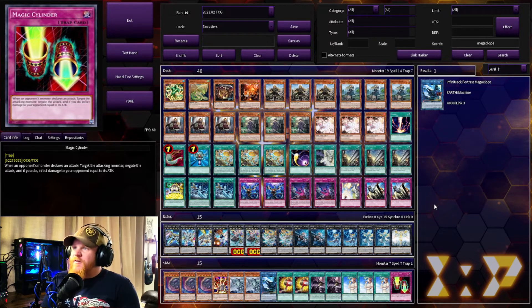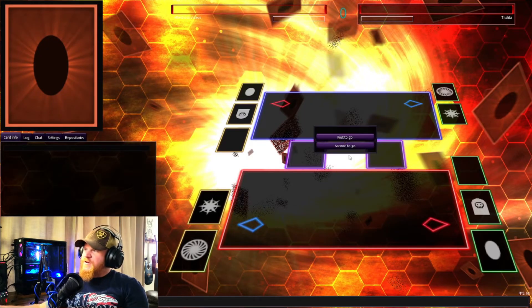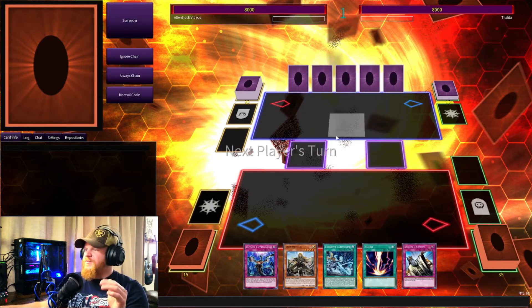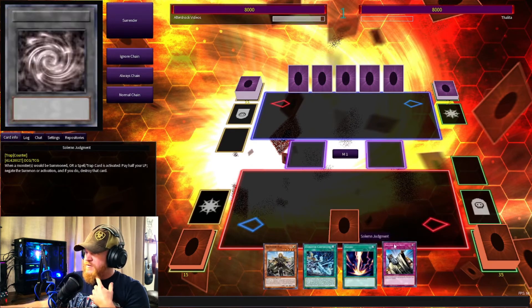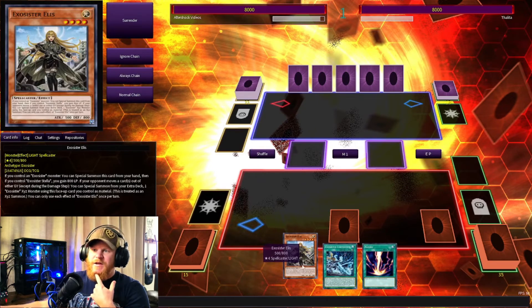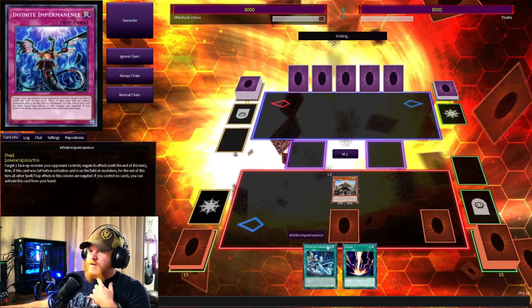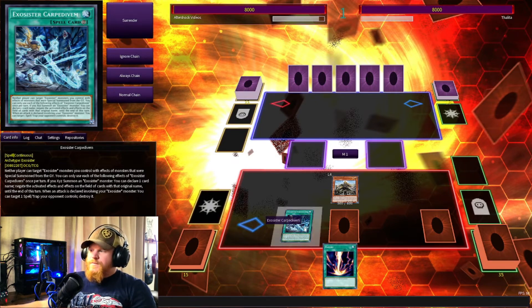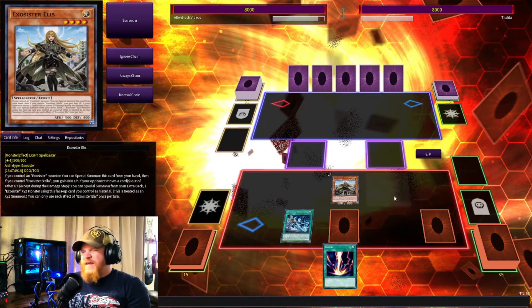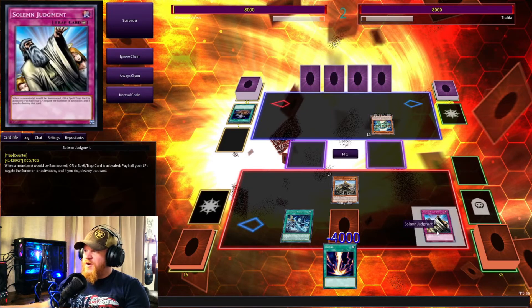Alright, that'll do it for the deck profile on the Exosisters. Let's see if it does any good in Edopro duels. Here we are in our first Edopro duel — this will be the first testing of the Exosisters archetype. First we have the Carpidivum — not a whole lot we can do here. Let's start setting some traps. We do have Raigeki if we need it but can't XYZ summon yet. We'll summon — no effects — and activate the Carpidivum. Not the greatest opening hand.